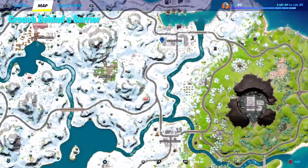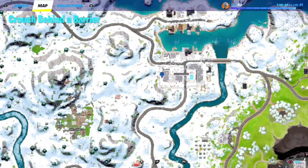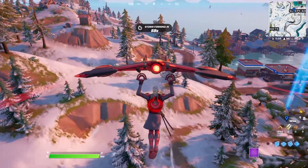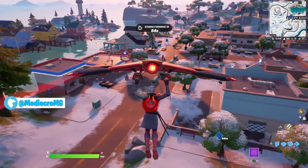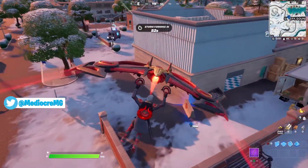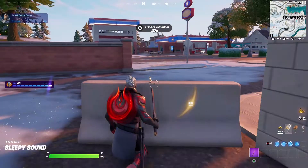For the second quest, I'll need to crouch behind a barrier. This is going to take me over to Sleepy Sound. Right next to the grocery store, you'll find a barrier located by the dumpster. This one's very simple — you'll just need to crouch.